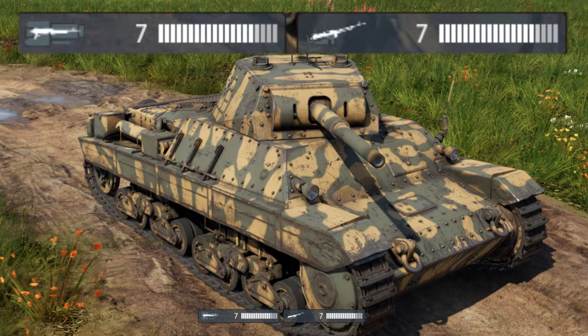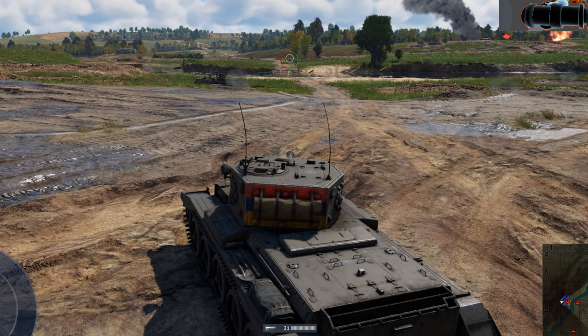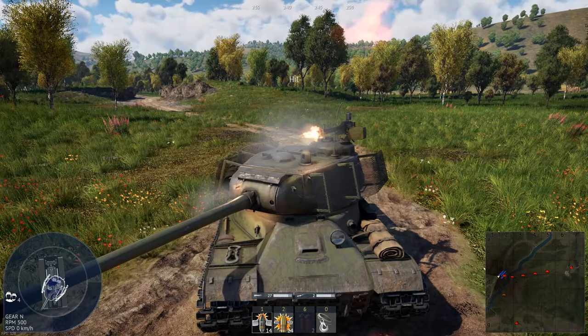There seems to be a unique icon for a roof mounted machine gun, but coaxial and hull mounted share the same icon. It's a pretty neat feature that is well overdue, as it can be pretty painful to realise you've used up most of your loaded ammunition without realising it.